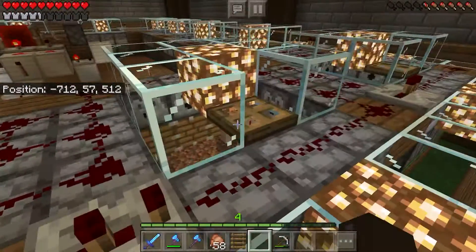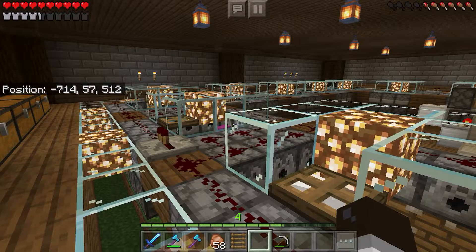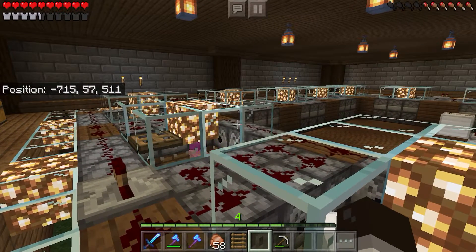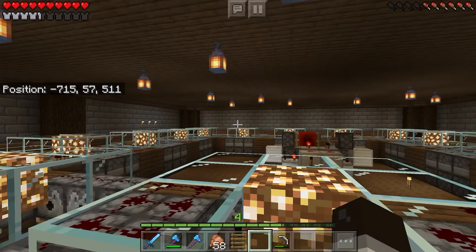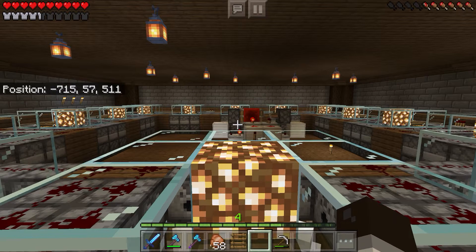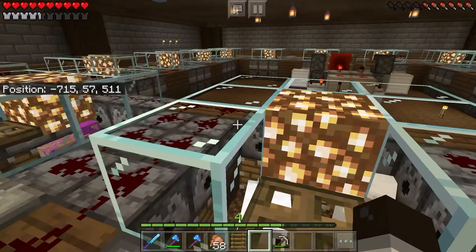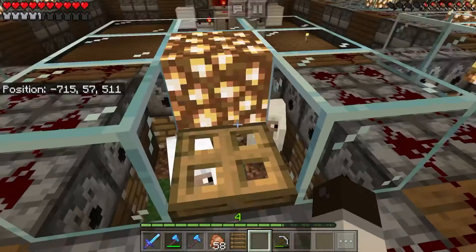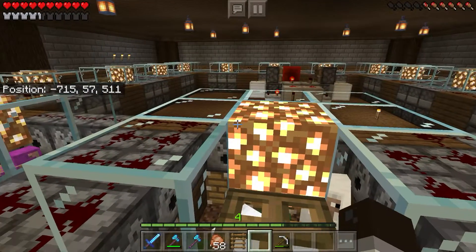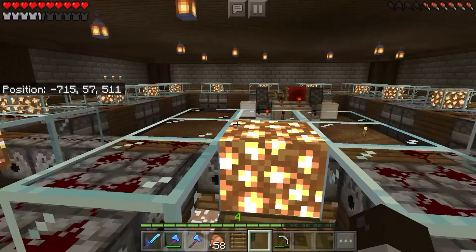This design also has 16 different chambers. Each chamber can fit two sheep. With regular designs you find most commonly online, you can only fit 16 different small glass tubes or chambers, each with one color of sheep. With this design, you get twice as much wool as you would with that design.